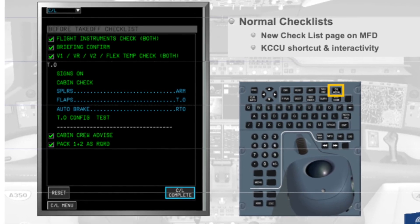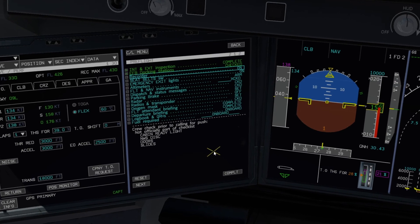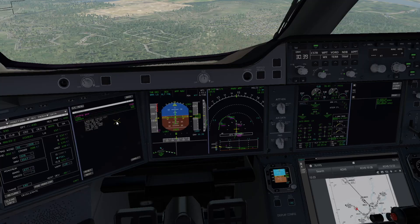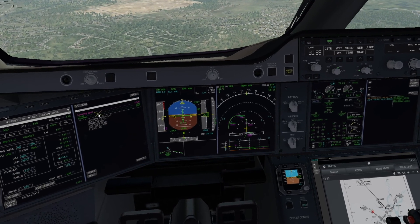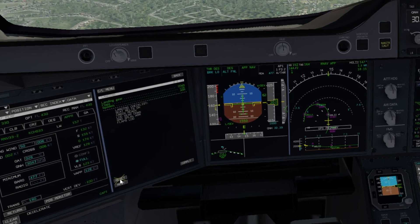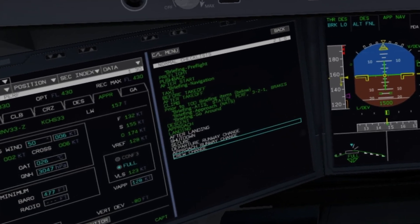If you've gotten an interest in the Airbus A350 like I have, you've probably got the Flight Factor A350 package for X-Plane 11, and you'll know how the stock checklist leaves something to be desired. Now you can have the same checklist as the real airline uses right from the EFCOM, and some items are even auto-sensed, just like the real airplane. What's not to like? Check it out.